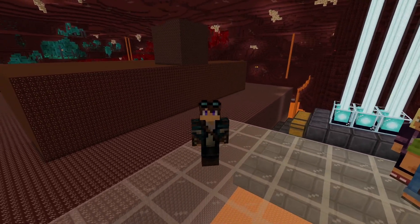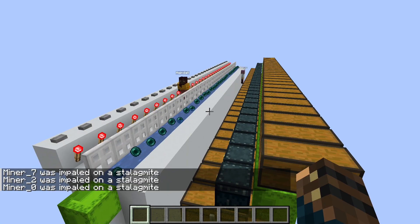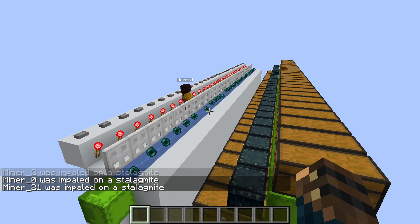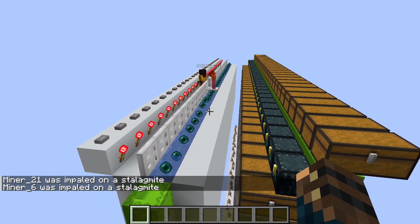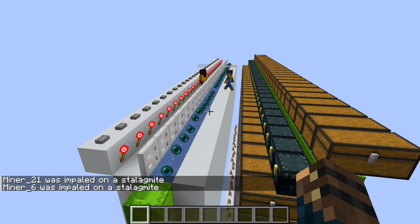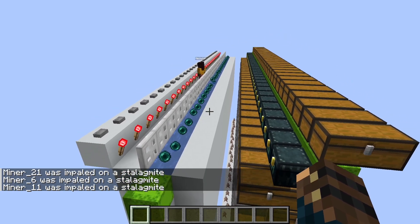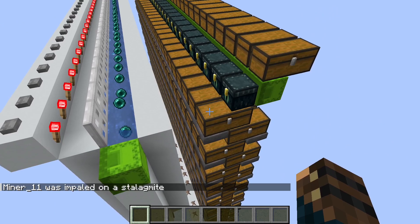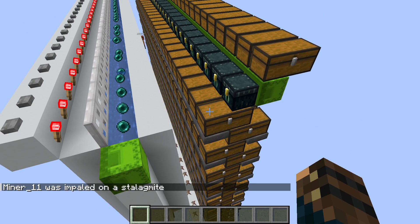Without further ado, let's start with the return station. The return station is basically the same as in the previous video. It's still located in the overworld even if the bots are mining in the nether, as it's easier to use the water for the pearl stasis chamber. When returning, the bots drop all the collected ore in the storage below and collect new tools before going back to the mine.